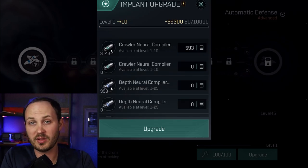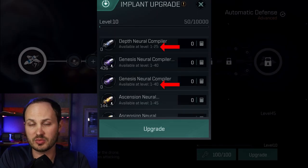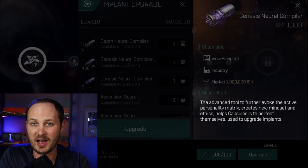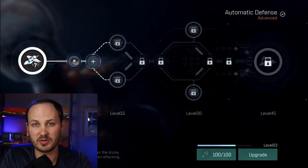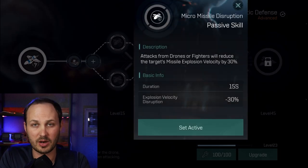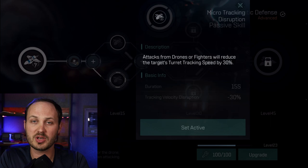Once you hit the development button, you're able to start supplying neuro compilers to each implant. The biggest thing to be aware of is that you want to start with the lowest number compiler first. For example, the crawler is only available up to level 10, so you have to use that one first to get up to level 10 and save the others for higher levels. If you use a level 45 ascension compiler first, you've basically wasted some of the lower ones because you can't use those afterward.